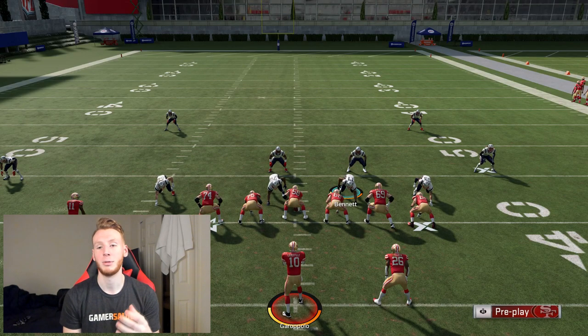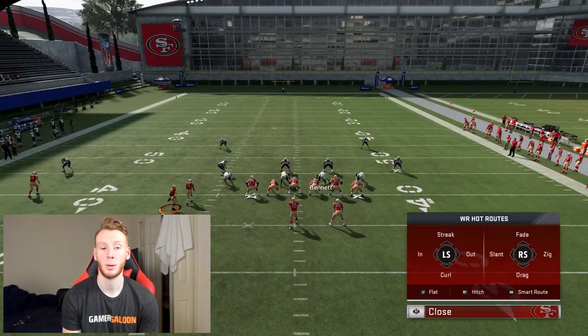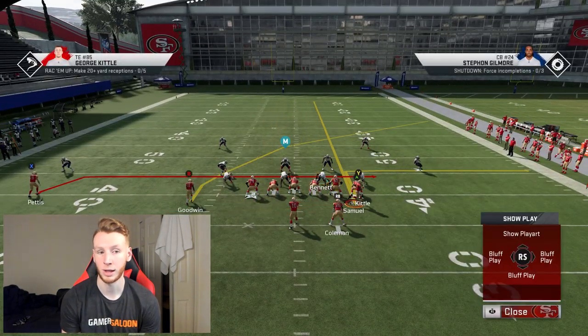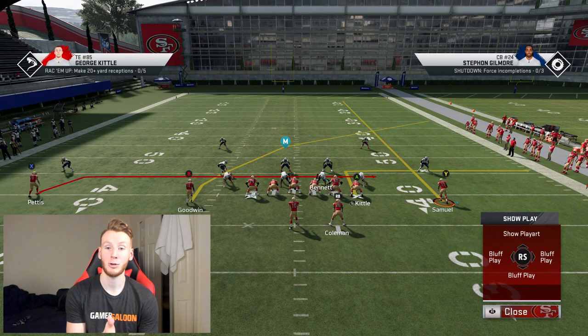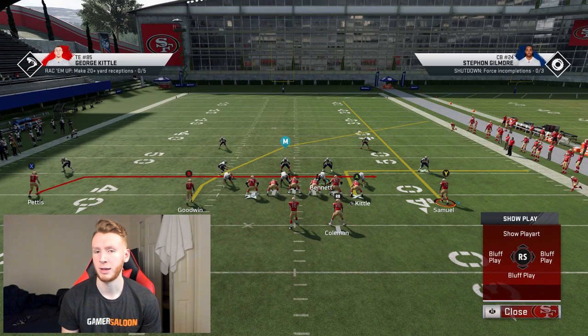Now we're going to break down the full setup to this scheme. For the full setup, you're going to motion this guy over on a streak just like before. You're going to drag the outside guy and you're going to put an out route on Kittle. Reason being, this crosser does take a little bit — if they blitz you or something, you need hot reads on the play that you can throw if you don't have time to throw this crosser late.